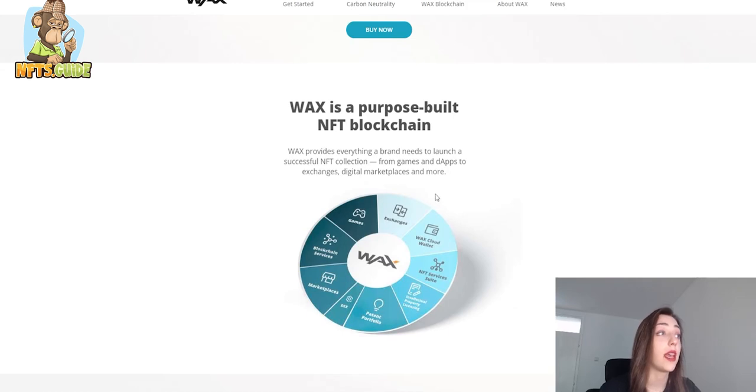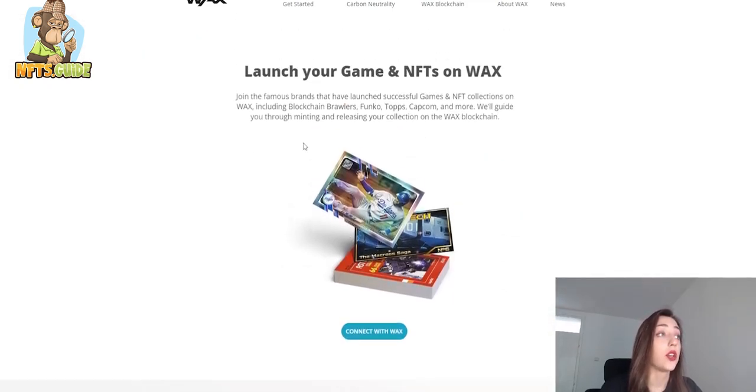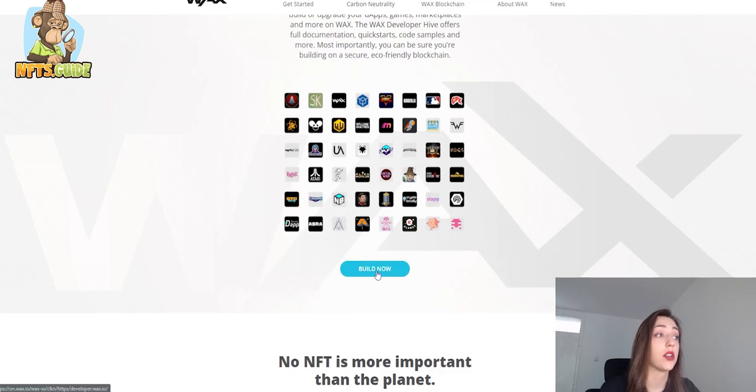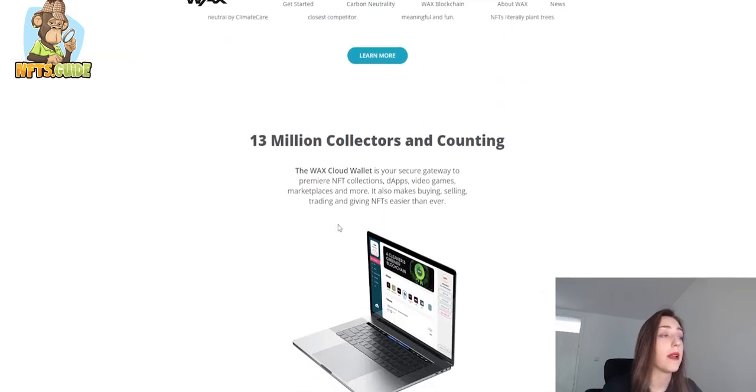WAX provides everything a brand needs to launch a successful NFT collection. You can basically do anything on this blockchain - launch your game, launch your NFTs, and play different games. Importantly, this is a carbon neutral blockchain that runs on a proof of stake system, meaning they don't need supercomputers waging an energy-sucking battle to complete a single transaction. It is essentially a green NFT minting machine.